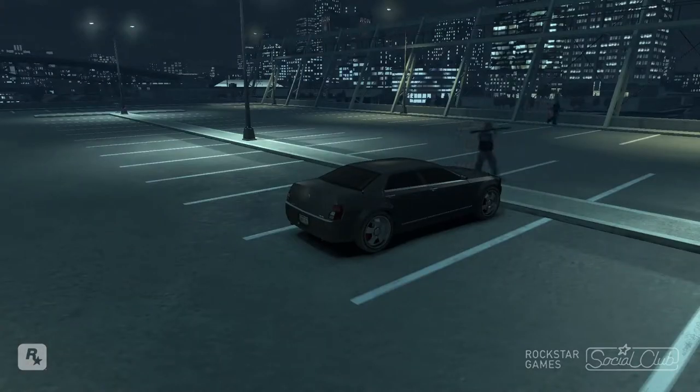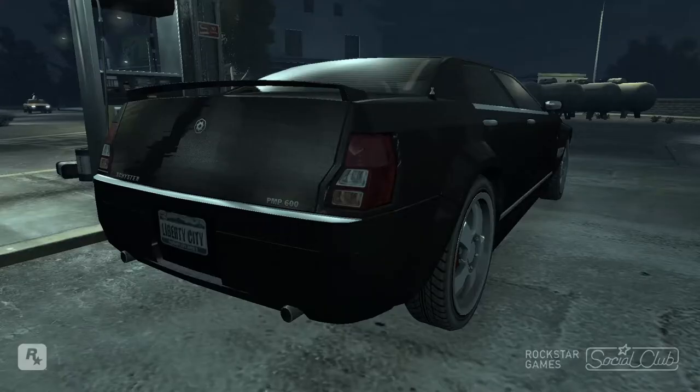Despite its squat and ugly appearance, this hunk of steel and obesity handles pretty good. This may be due to the low ride height of the vehicle, firm suspension, and a lower profile giving it a lower center of gravity. I can see how people like this color so much. While it does handle fine, I just can't get used to the design. The Chrysler 300 itself looks like some kind of dollar store Rolls Royce Phantom, and this is no exception — they just stretched it out, squashed it, and there you have it.